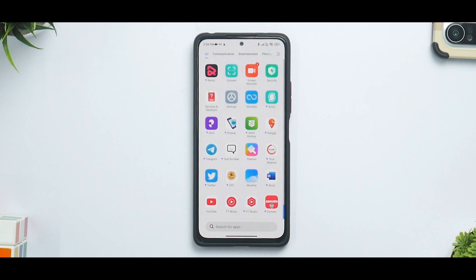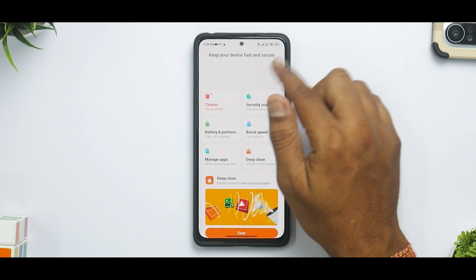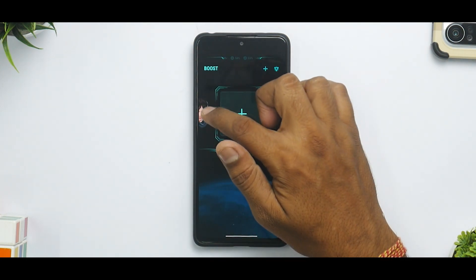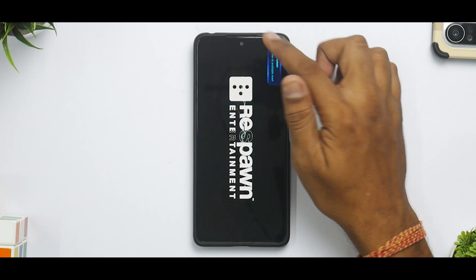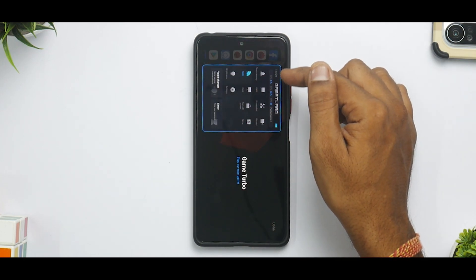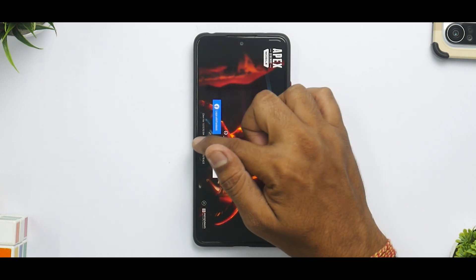Now let me show the old Game Turbo on the Note 10 Pro. Going to Security and loading up Game Turbo, then launching Apex — as you can see, this UI is old but it gives you GPU, CPU, and FPS readouts along with the Performance Mode toggle, so you do get all that information there.